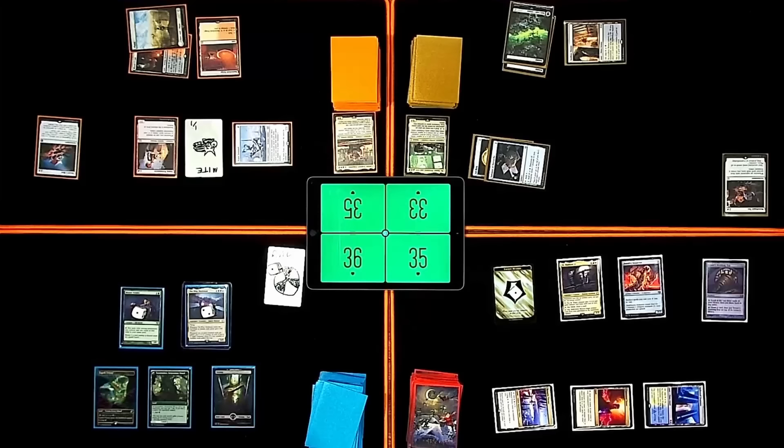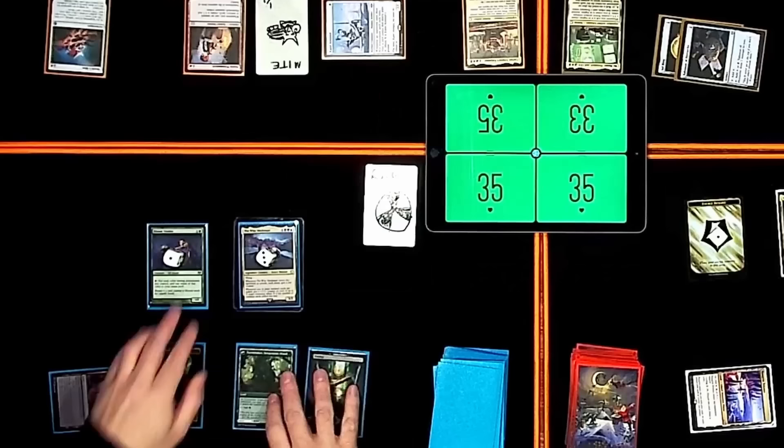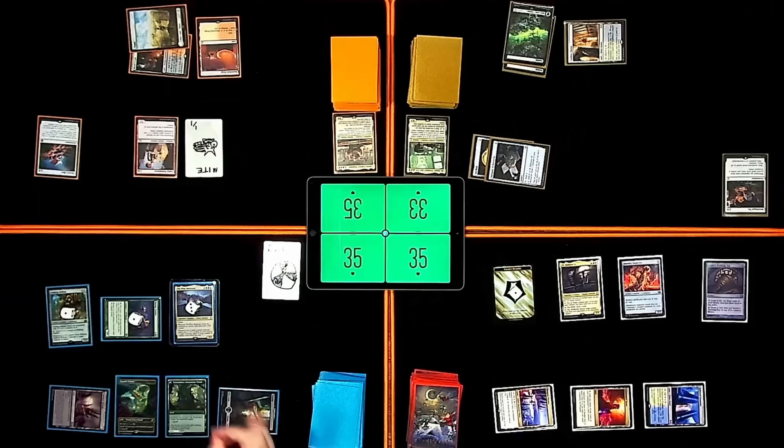Main phase — I'll trigger my rad counters. Revealing Spell Shrivel. It's gone. I lose a life. Mothman gets bigger. Land for turn is Dakmor Salvage — not how it's supposed to be used as a land, but here we are. Because I have three different colors and a fourth, I'm going to cast Walking Ballista with X equals two. I'm going to shoot Esper Sentinel. I think I'm attacking Nate because he has the most mana. Swing the Wise Mothman upon you. When it attacks, each player gets a rad counter.